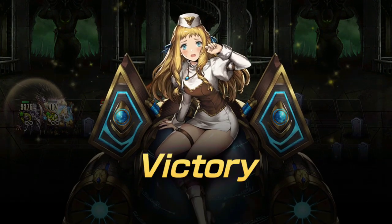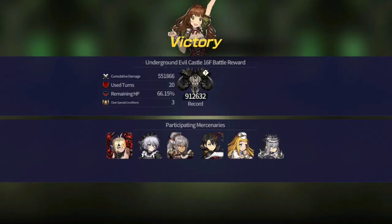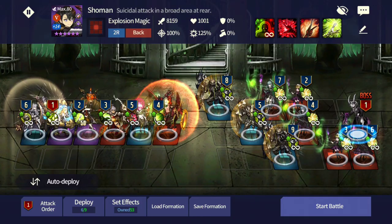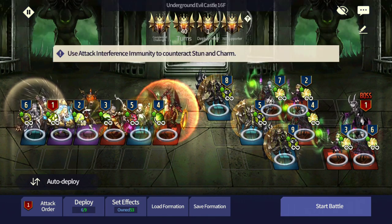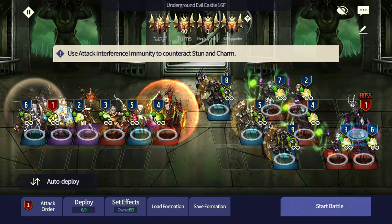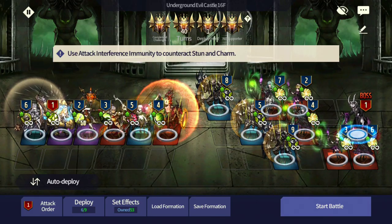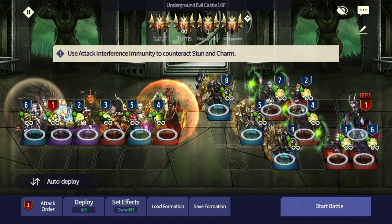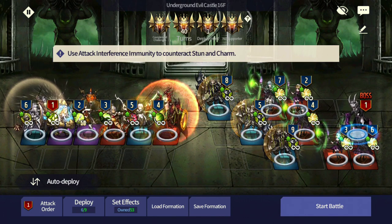This stage is kind of tight because one of the conditions up there states 'no supporters.' No supporters is kind of hard, which is why you need something like Showman - he cannot receive buffs but will still dish out an insane amount of damage because of his skill. No supporters means no buffs, so if you bring any other mages besides Showman you might struggle because there might not be enough damage to achieve all the requirements.